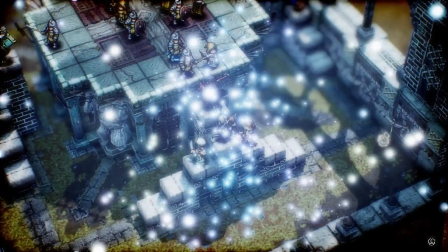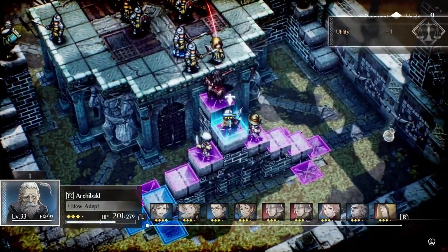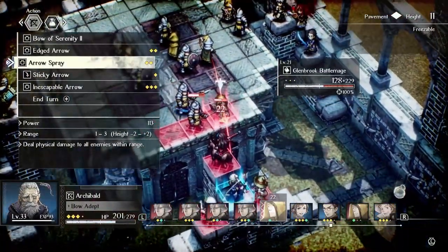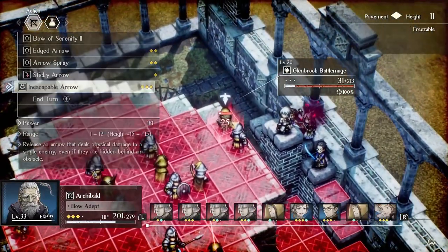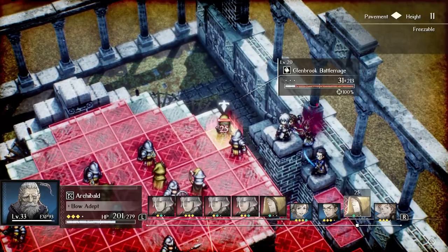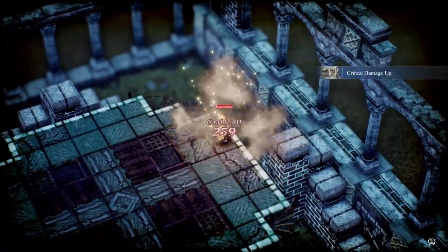Tired of pesky mages and archers kiting you? If you have Archibald, you can use Inescapable Arrow to snipe them from anywhere on the map. In addition, if you use a TP granting ability on him after the first shot, you can follow up with a second Inescapable Arrow, which should be sufficient to finish off most mages and archers.